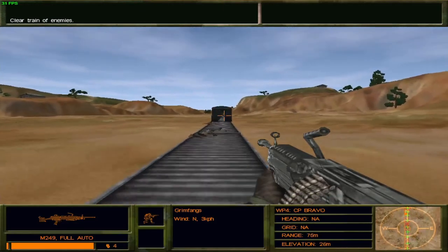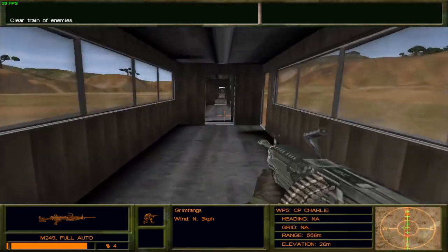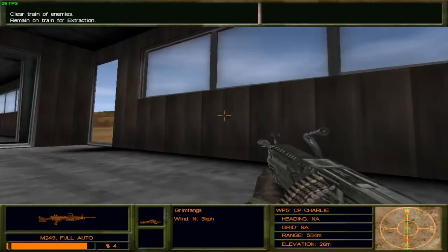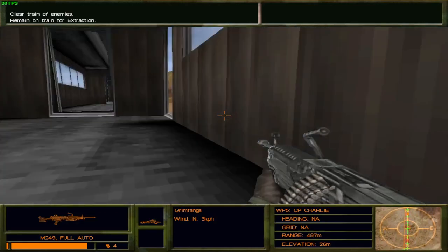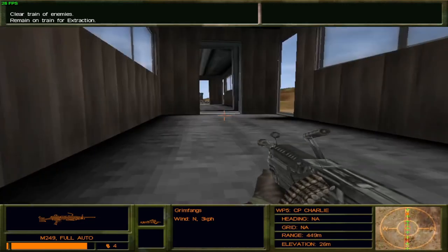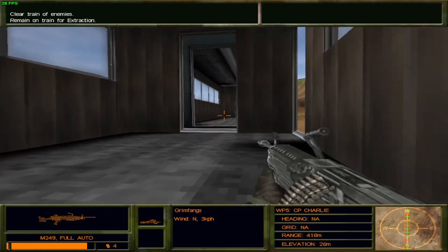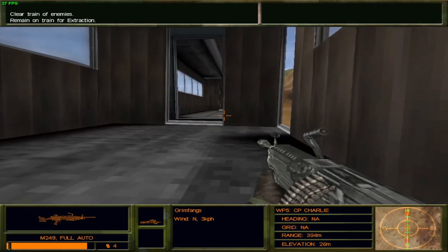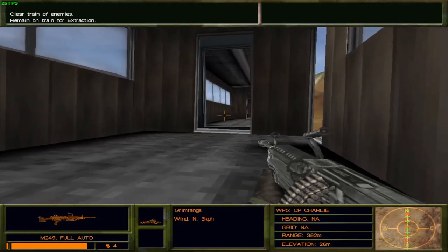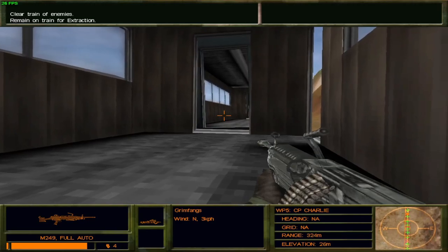That's also a pretty quick reload for this gun — in Delta Force 1 the reload wasn't as quick. Black Widow is reporting the bogey has essentially been taken care of, so we're free to go as we please. The reason I'm staying in this middle car is because it's going to be difficult for most enemies to get me, unless it's a freak shot. I do believe this is the safest car to be in. The rest of the enemies — well, you can take them out or not, it's totally your call. We just needed to clear the train of enemies and that's what we did.